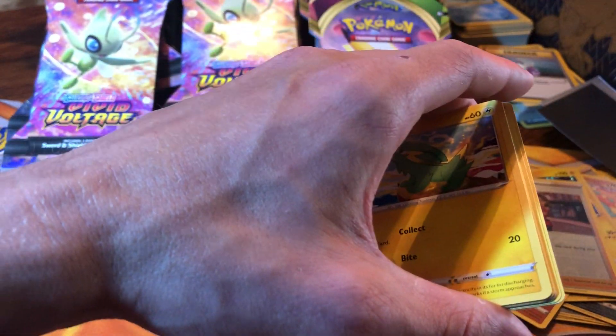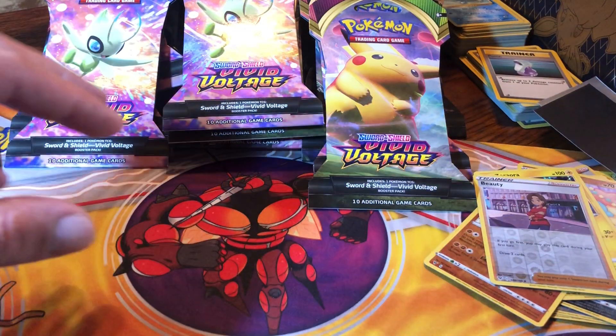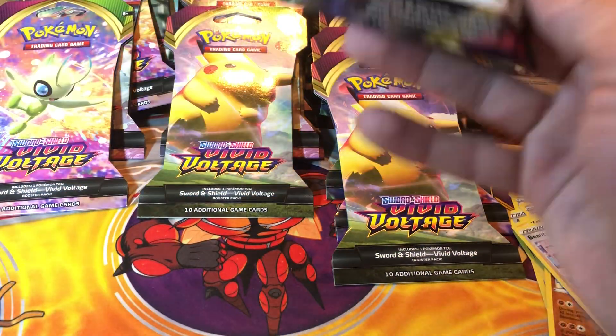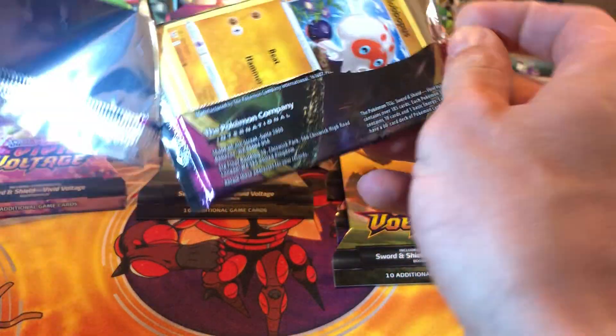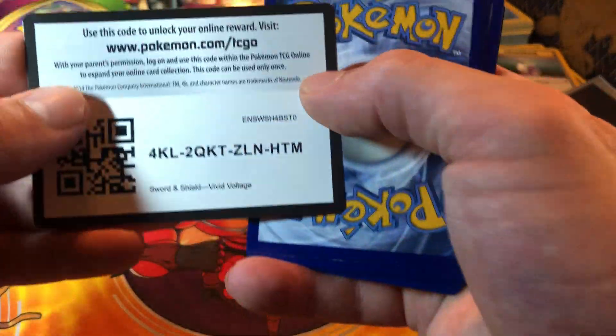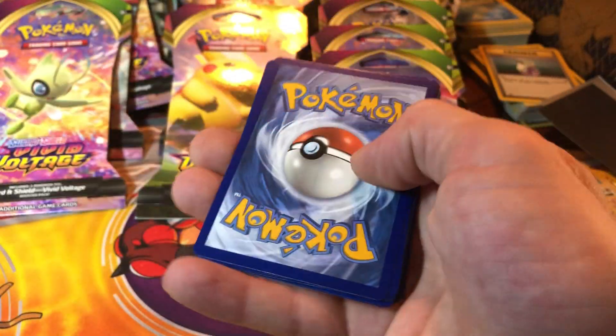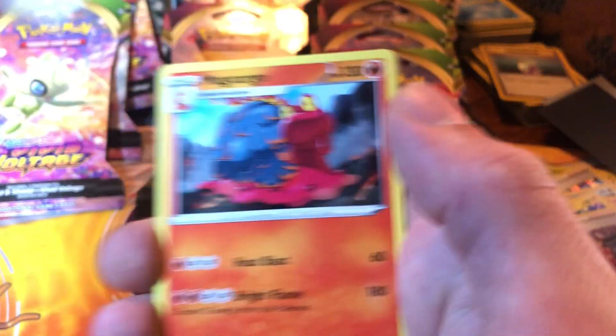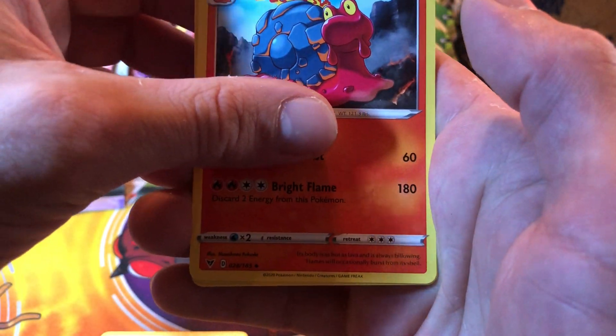Get rid of that energy and keep it going. Filling a couple spots in the master collection - that's what we needed, that's what we're doing this for. White code card, go blisters. Electric energy, Magcargo, League Staff.